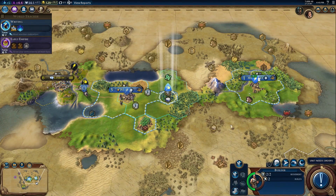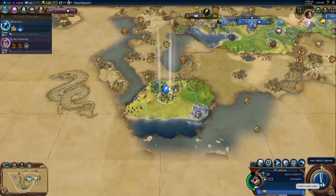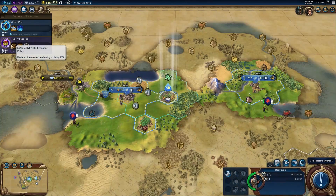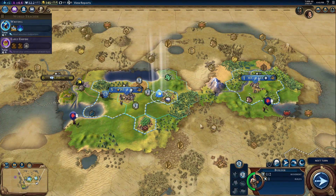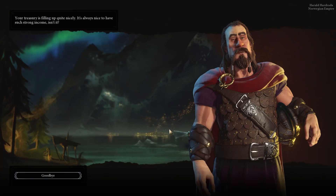I usually go for the science victory first playthrough. I like the culture victory - the refined victory, creating great works, great writings, great music. Speaking of great writing, you can read my review on GameInformer.com. That's a quick look at Civ early game - we built two cities, and the nice thing about these games is you can just keep playing. Lots of replay value here.